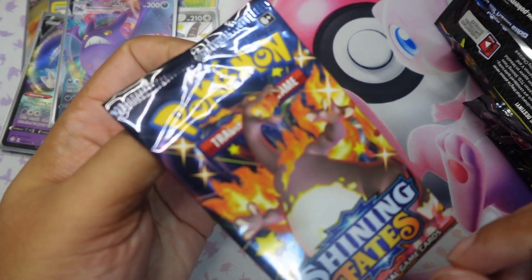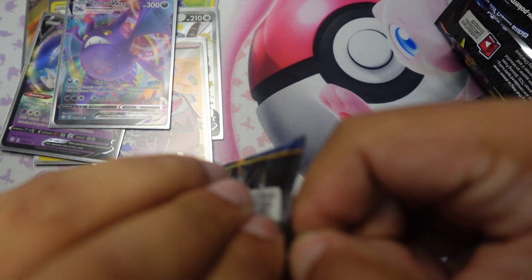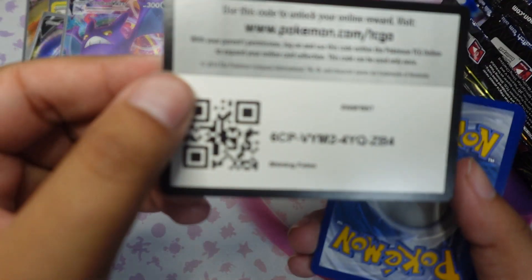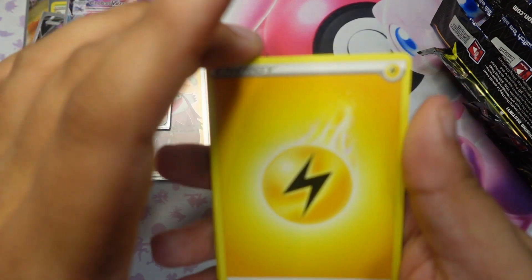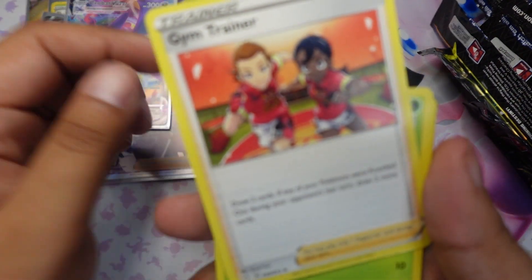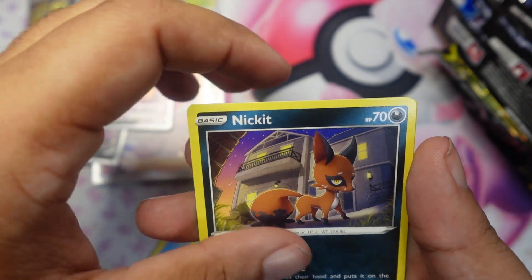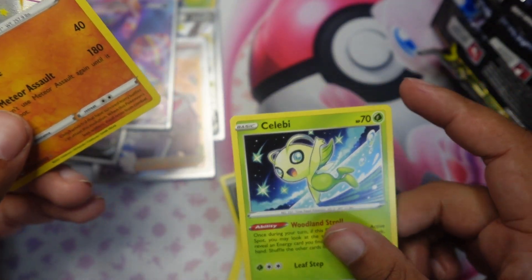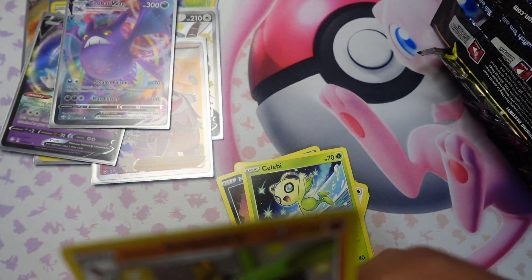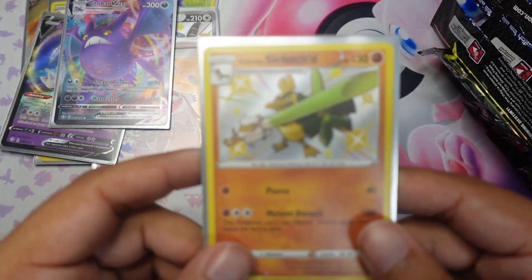Last pack with Charizard in the front — what will we get out of this one? This is the hardest pack to open. Code card, four to the front, energy is electric. We got Team Yell Towel, Tropius, Gym Trainer, Gossifleur, Cacnea, Chewtle, Eevee, Nickit, and then shiny Galarian Sirfetch'd — very nice! Followed by Celebi. Sleeving up the Sirfetch'd, and that's it for the pulls of this Shining Fates Elite Trainer Box — very nice!